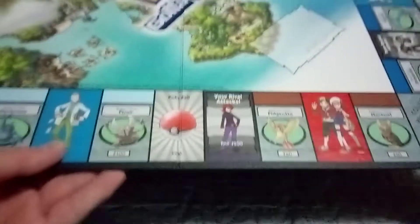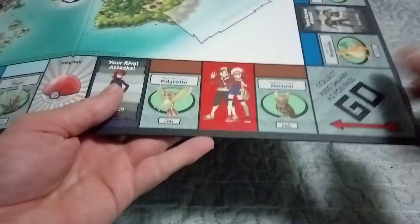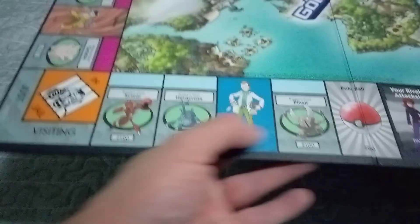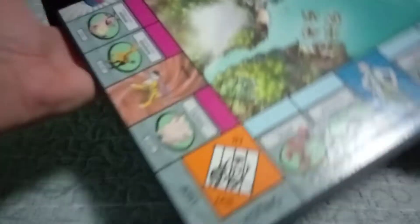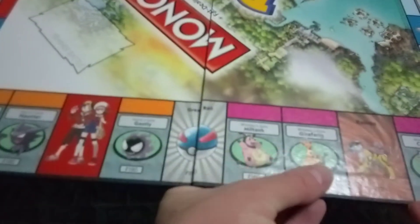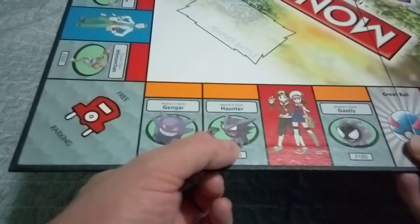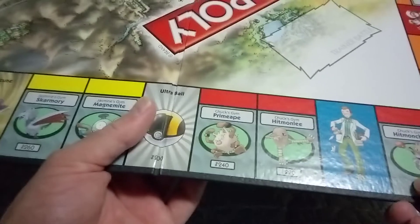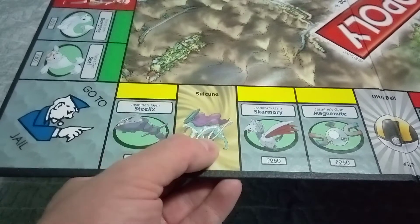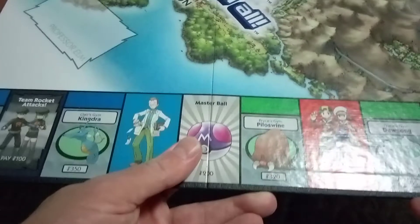Let's see which ones we got here. We got Noctowl, Politoed, Pinsir, Heracross, Scizor, Chikorita, Ariados, Miltank, Gastly, Haunter, Gengar, Hitmonchan, Hitmonlee, Primeape, Magnemite, Skarmory, Steelix, Sudowoodo, Ultra Balls — gotta have some balls, Pokemon.